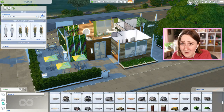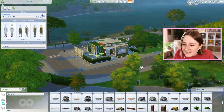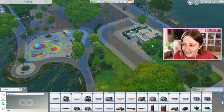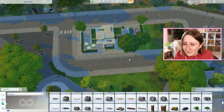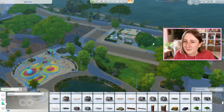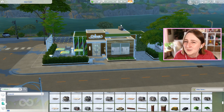I put this on the gallery if you want to download it — my name is just LilSimsy on the gallery, and this lot is called the Kale Cafe. I think it looks pretty cool over here, and it's right next to the splash pad. This is making me inspired to build some more lots in this area — I kind of want to do a park maybe, which would be useful right next to the splash pads. But on that note, I think we're done here, so wish me luck with my big drive to Tampa this weekend.